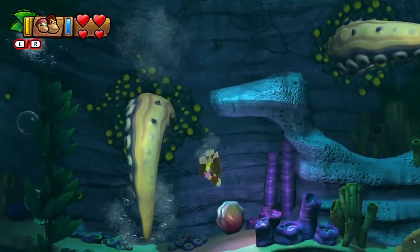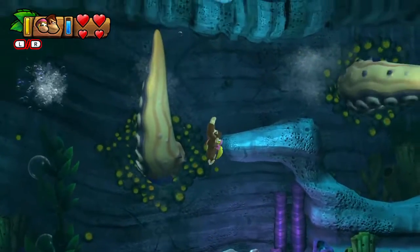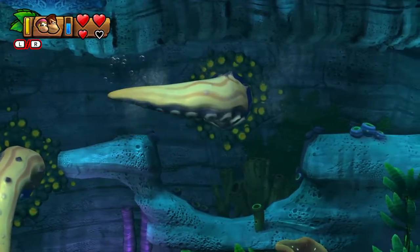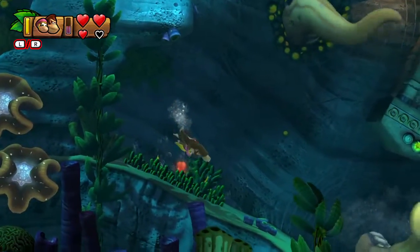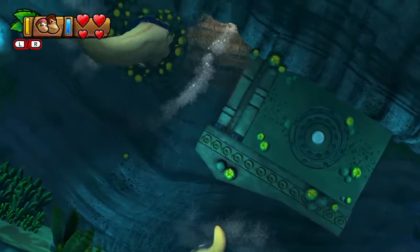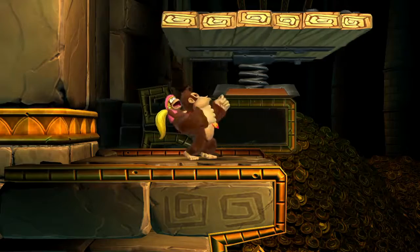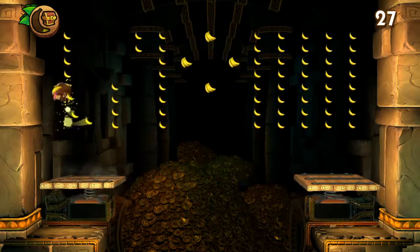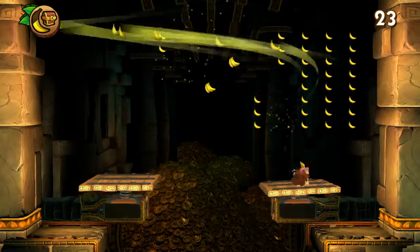I don't think it's anything but I gotta get it anyway — yeah, just banana. Get through there, that was kind of weird. Dixie wouldn't start swimming — oh well, hard to recover that. Now this is pretty obvious — like they're not even trying to hide this one. I mean, if it didn't have the glow it might not be, but since it has that orange glow it's like 'duh, I think there might be a bonus here.'